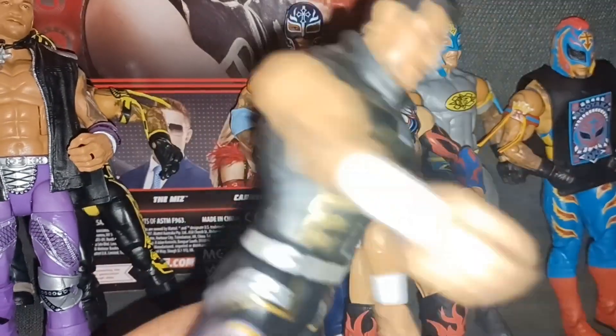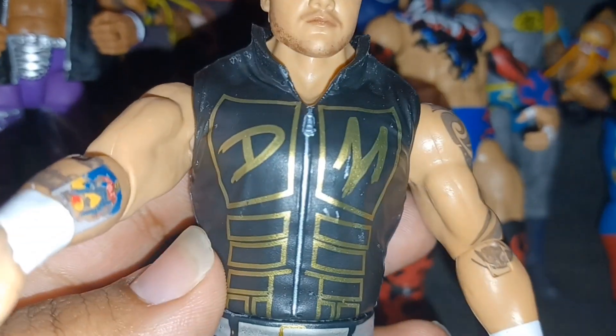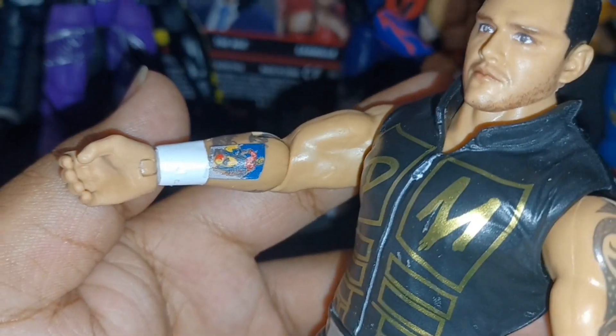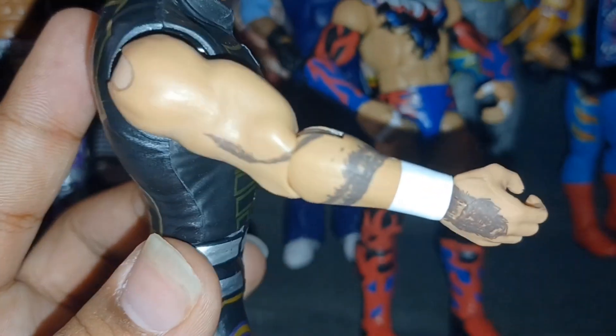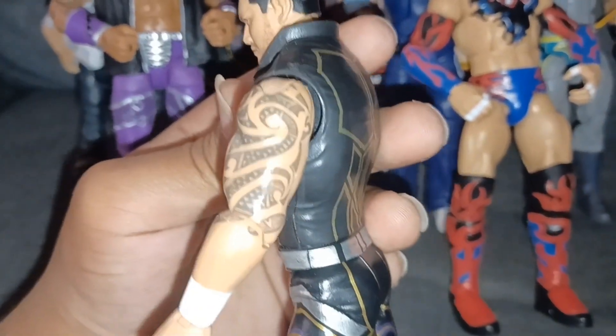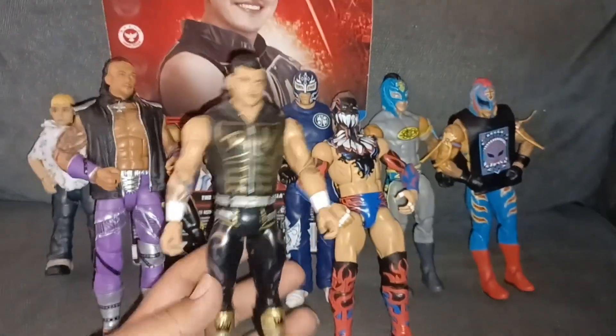They made the detailing kind of shiny — gold and silver. Going back up, the vest is not removable but it does say DM for Dominic Mysterio. He's got a tattoo right here — I think it might be a fish or a card, but the colors really make it pop. He's also got more tattoos that might be a dragon going through his whole arm. And then this tattoo we've all seen Dominic wear — squiggly designs, I like it.